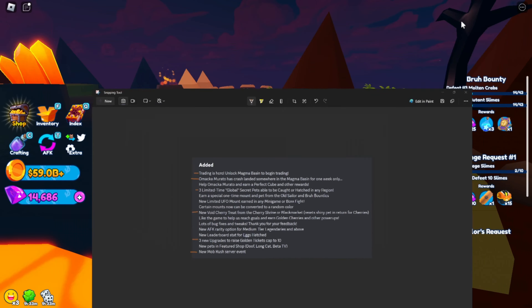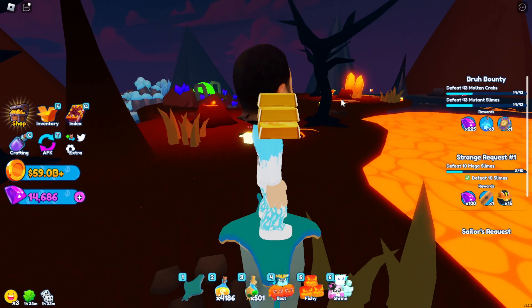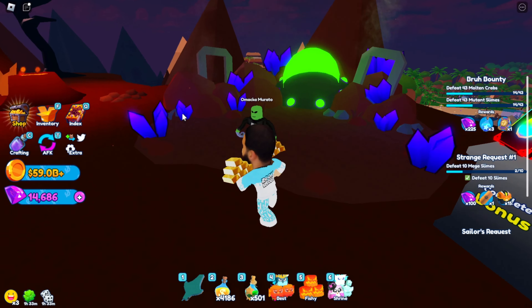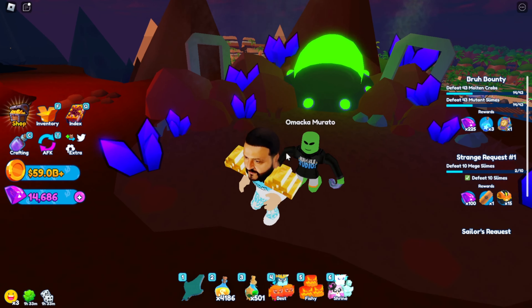Omaka Murato landed in the Magma Basin, so that is this guy right here. First of all, that pet looks so cool. You talk to this guy and he gives you a strange request that you have to go and complete.